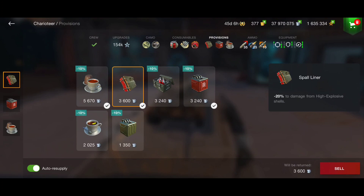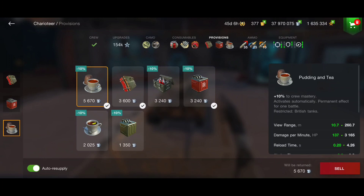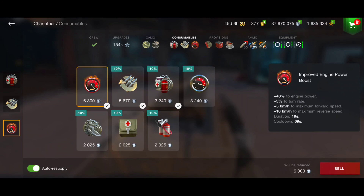Use the Spall Liner to reduce damage from HE shells by up to 20%. Improved Fuel gives better speed, and I'm also using the Pudding & Tea which gives 137 more DPM and 0.2 seconds faster reload — you'll definitely need it on the battlefield. For consumables I'm going with a risky combination: one Multi-Purpose Repair Pack, Adrenaline, and Improved Engine Power Boost. Use the boost combined with Adrenaline and you'll hit 55 to 60 km/h rushing the enemy with 3.6 seconds reload for 20 seconds — you'll eat the enemy in a matter of seconds.